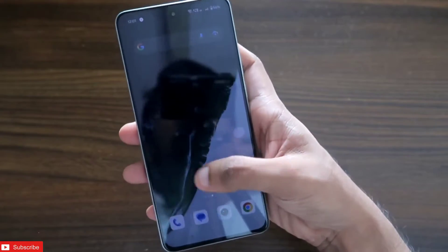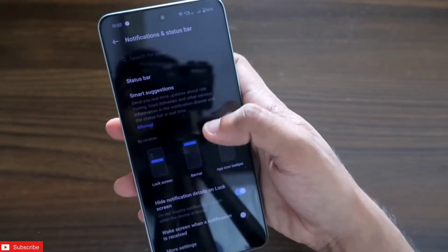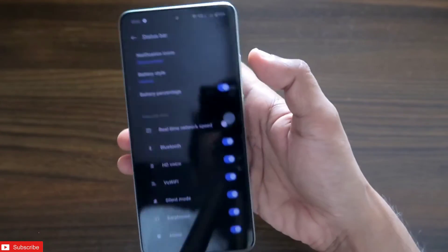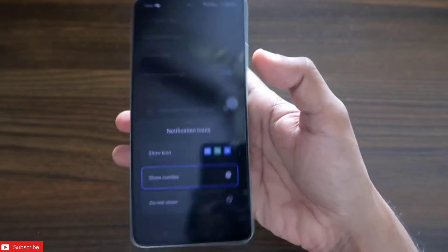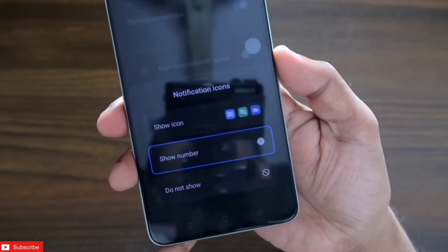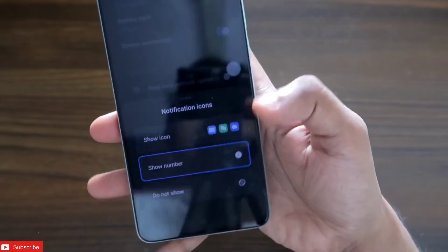To activate this, go straight to Settings, then go to Notifications and Status Bar. Here you'll get the Status Bar option, and inside that you'll find the Notification Icons option. Click on it and make sure you select the 'Show Number' option, which will only show the number of notifications received.